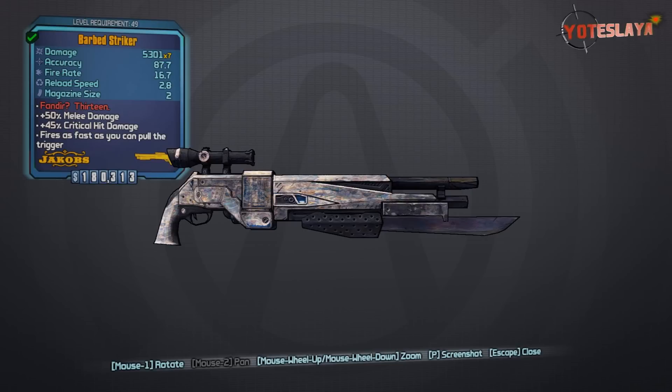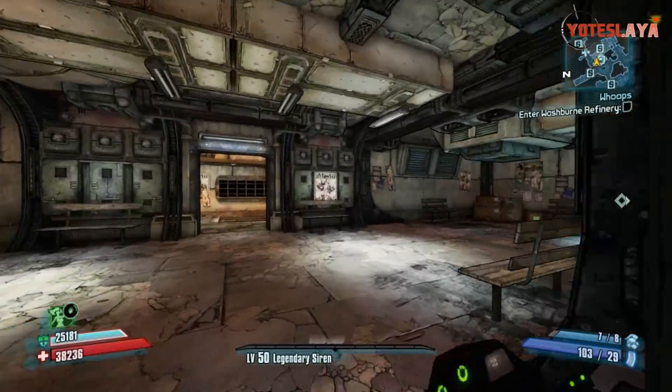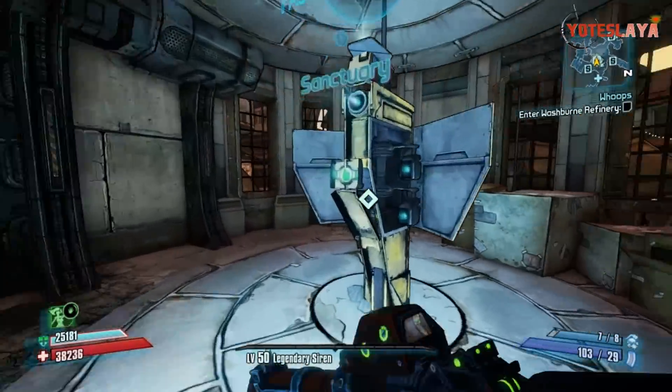Mine is only a level 49, I want to point that out before we get into this. But if you look at the red text there, it says FONDER 13 — I have no idea what FONDER is. But this version has 50% melee damage and it has a huge blade on the end of it, so that is pretty freaking awesome.